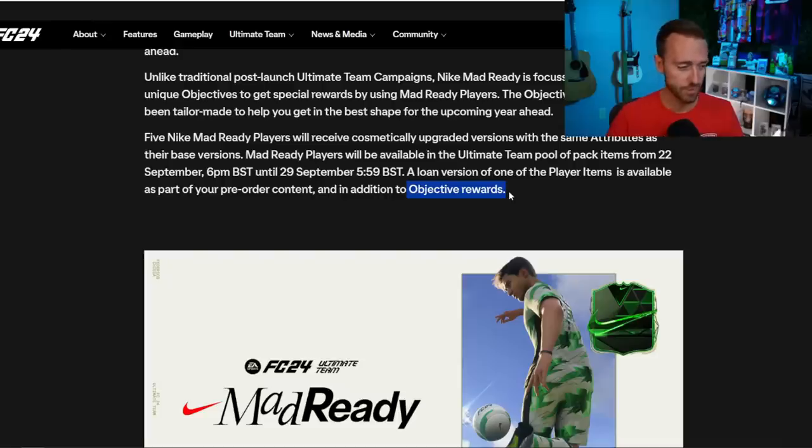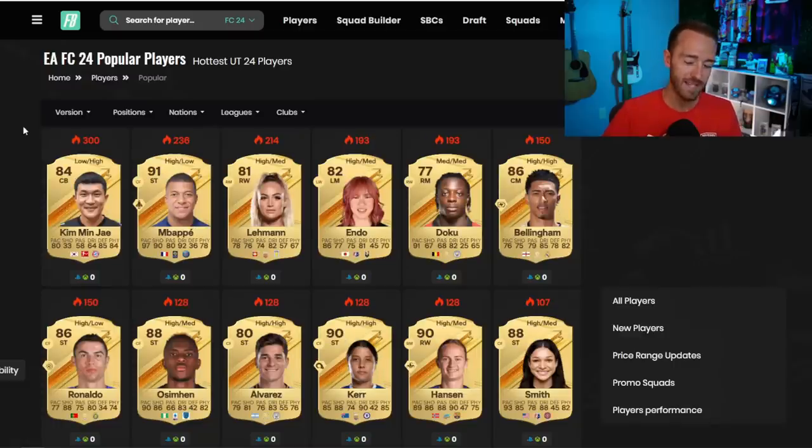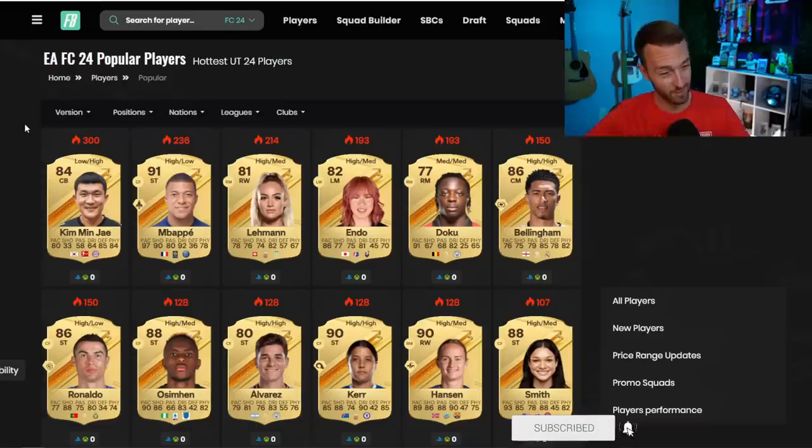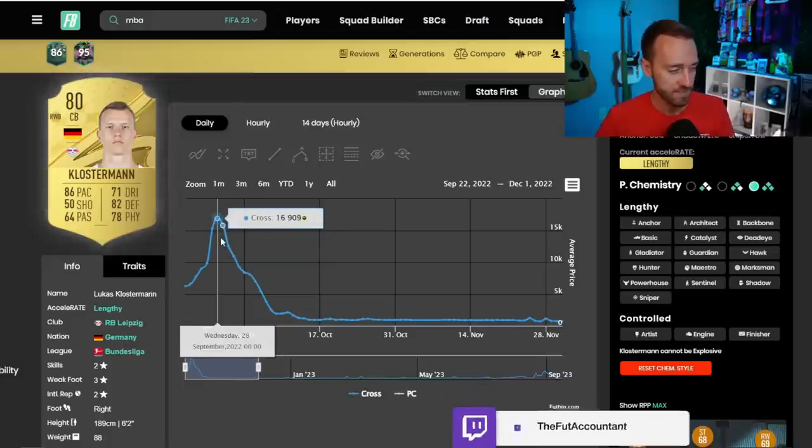Personally, I'm going to rip the points as fast as I can get on the game and put those coins to work. But depending on how much you're going to grind, how much you want to trade, and how much you care about watching the market, you have to decide for yourself. If you want to save a couple FC points for promo packs later in the year — maybe a 100k pack in the second, third, or fourth week — that's fine too.